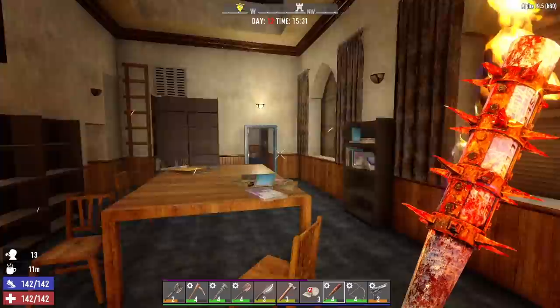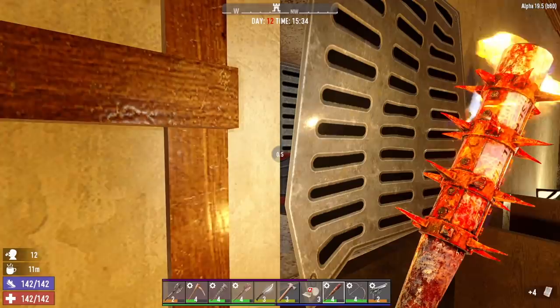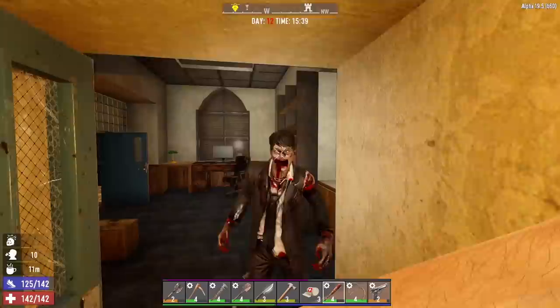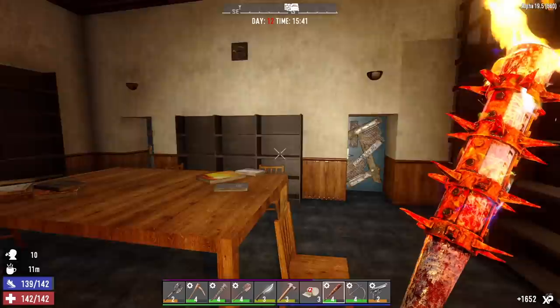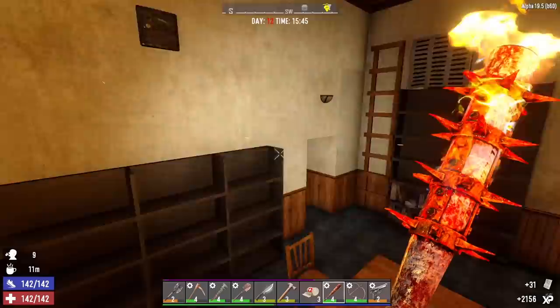Dropping down in here, got some books. Let's close this door. Just some paper — there's a plug right here. Backpack. Herbal antibiotics, I'll take that. That's gotta be coming from the other room. A wall safe! Let's finish looting the books in this room then crack the safe. Paper... paper... paper... fucking paper.